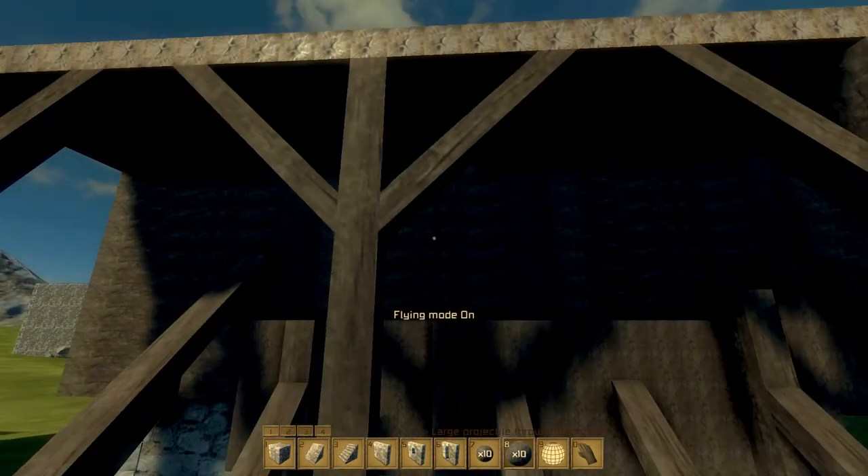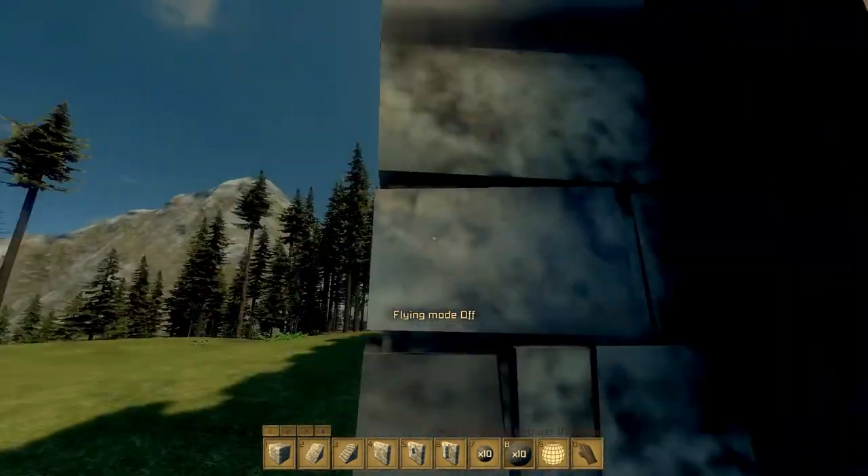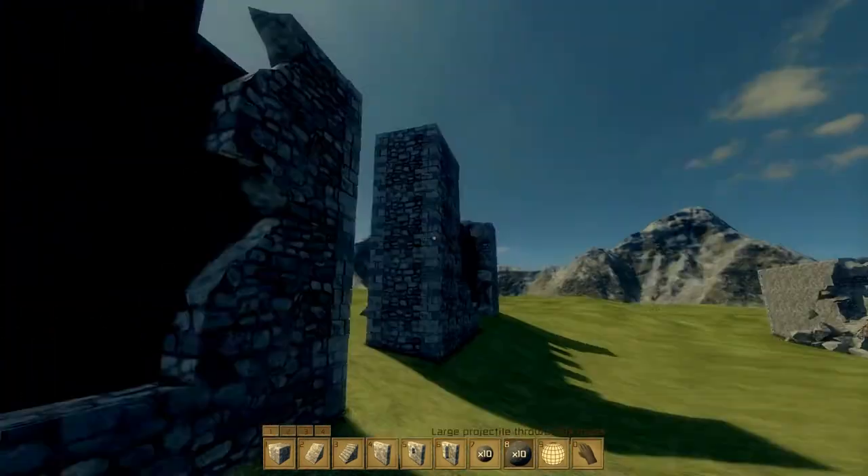What I've done here is basically made a flat structure in the front — a basic wall-looking thing.